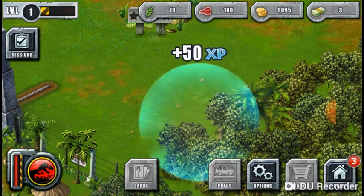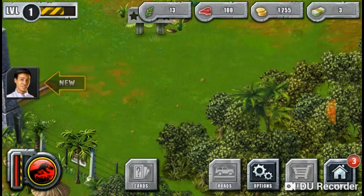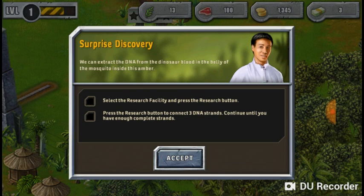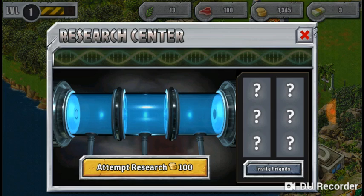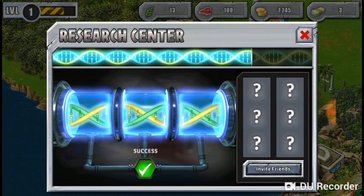Sorry, did not make a video yesterday, was busy with stuff. We found our precious piece of amber — we can extract DNA from dinosaur blood in the belly of the mosquito trapped in the amber. Select the research facility, press the research button, click to continue until you have complete DNA. I just had to hold it. Attempt research — boom boom boom boom!